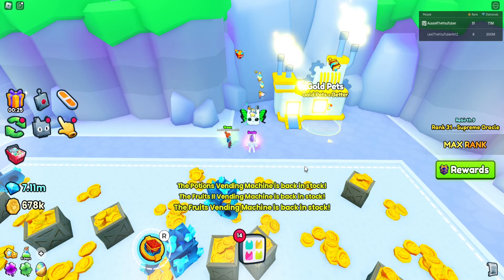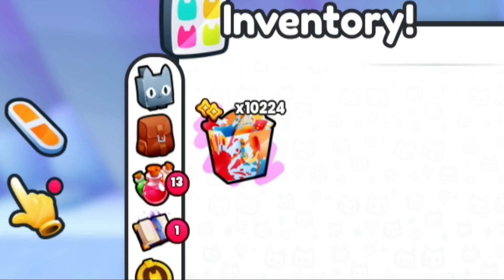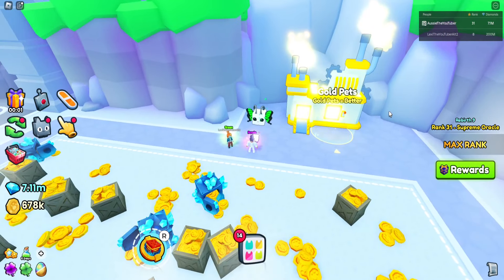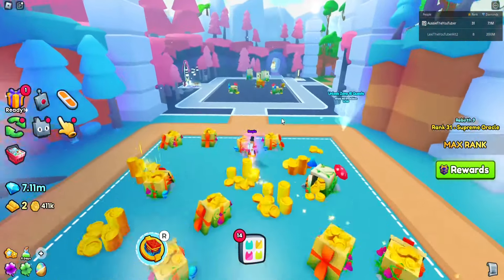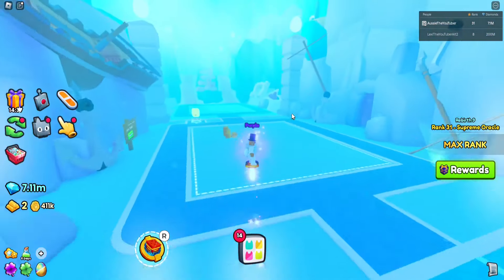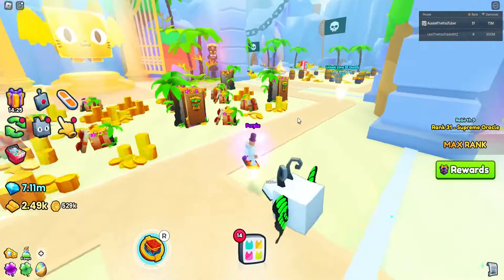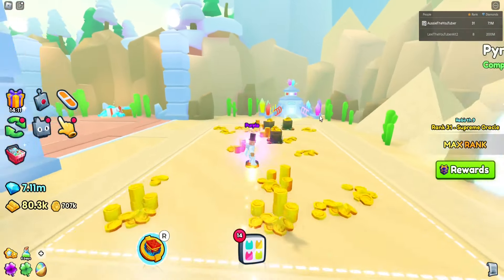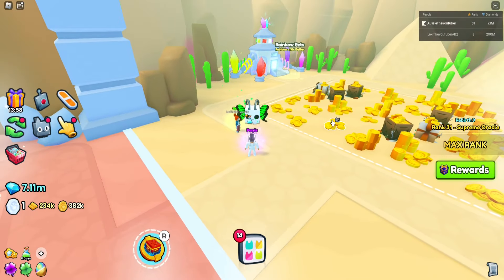Maybe I should go by the rainbow machine — maybe I'll get lucky. There are no golden variants of these. No more butterflies — shocker. 10,224 remain, we've opened 15,000 color gifts and gotten a single huge. If we got a rainbow that would be a decent profit. Normal chroma butterflies are about 200 to 300 million. I'd have to hatch five or six of them to make my gem profit back. I'm gonna try by the rainbow machine and see if we get lucky.